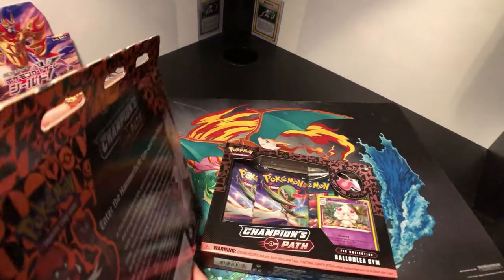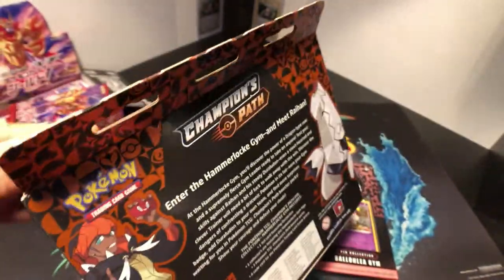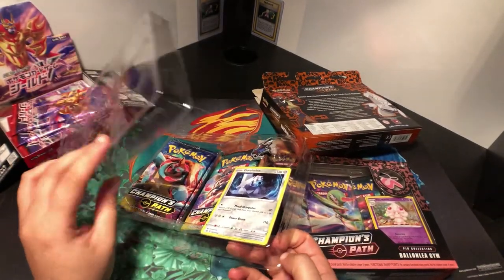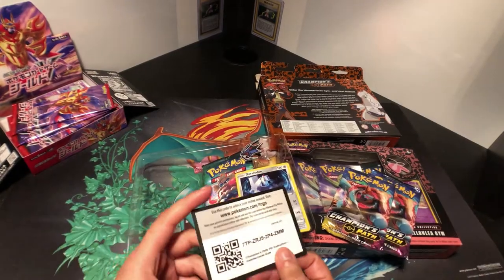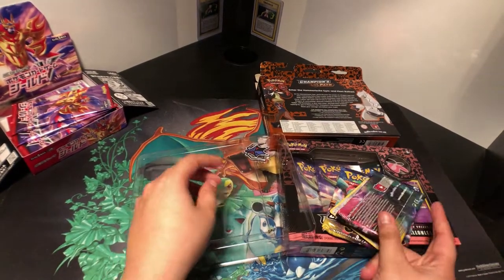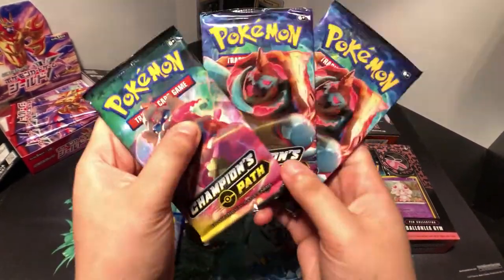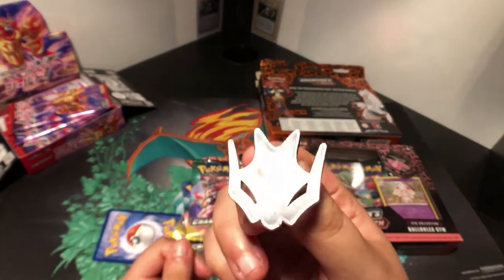Let's go ahead and open these. The one thing I hate about Champion's Path is when you peel this, you damage the art here. I kind of want to keep the boxes. They did make it more intricate so that people wouldn't easily put it back together and sell opened wage packs, but whatever. So we got three booster packs. We got two Dreadnought and an Alcremie. A cool gym badge pin.